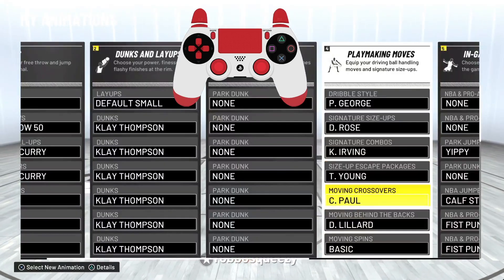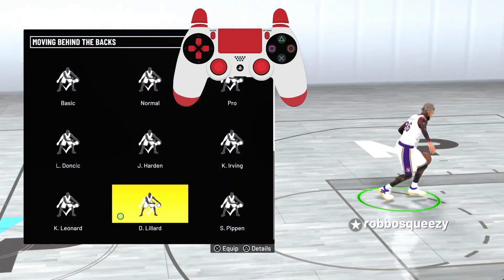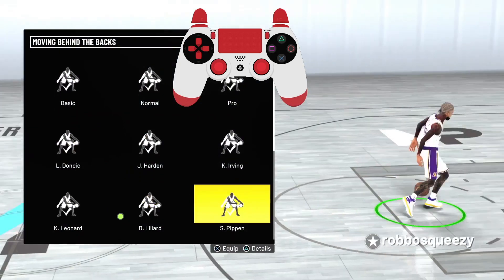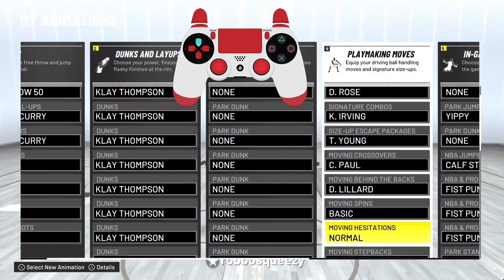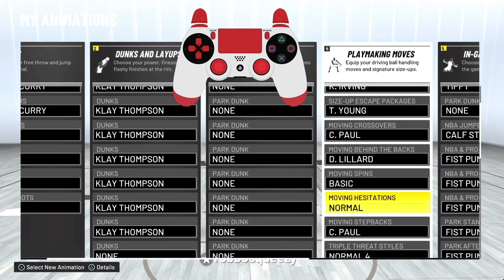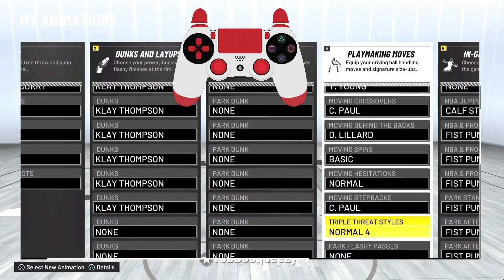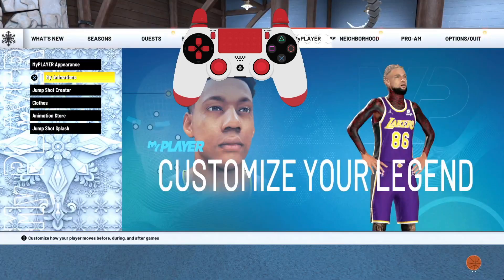Moving crossover, I use Chris Paul — I'll show you why in the tutorial coming up, what moves you can do, and I'm gonna tell y'all what badges to run as well. Moving behind the backs: Damian Lillard — it gives you a glitchy move, you can go back out to the three-pointer with it. If you don't like that and want the old one, use Scottie Pippen. Basic spin and moving spins are going to be basic/normal. Moving step back is going to be Chris Paul — this is where you get the hezi, the 2K20 hezi.